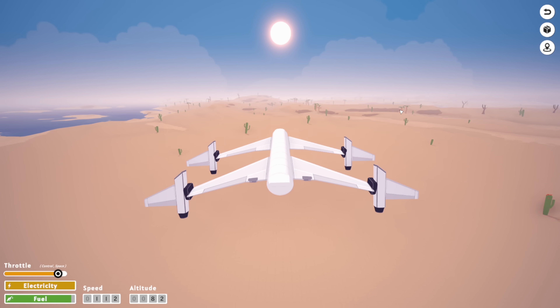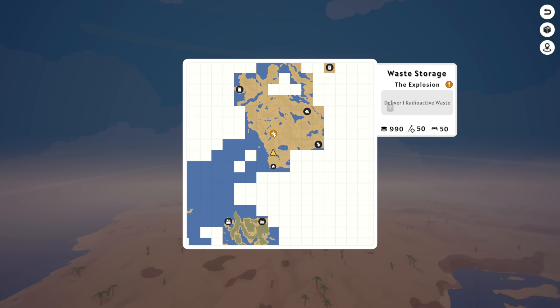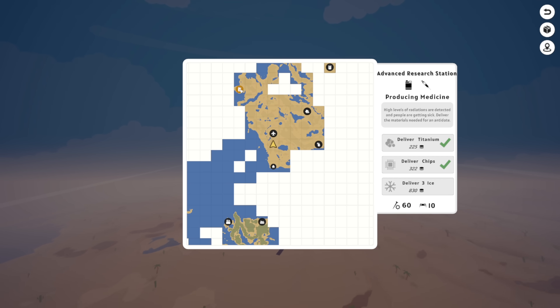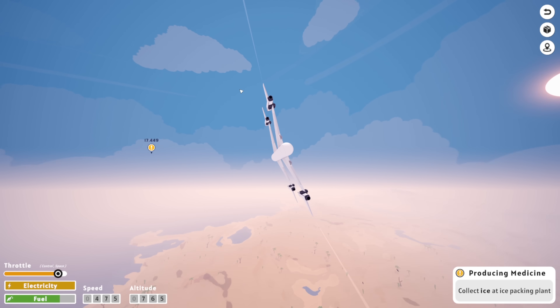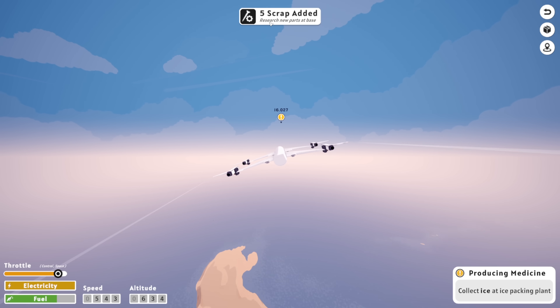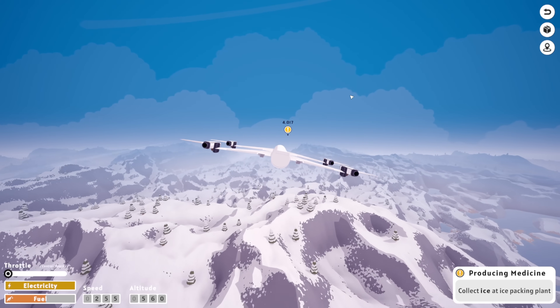Oh, this is gonna be super powerful. It's gonna be so good to use. What missions do we have then? Currently we have the radioactive waste mission. We have deliver ice - three ice. Alright, let's go do that. We have to fly to the snow place first. And we just got five scrap. That's good.